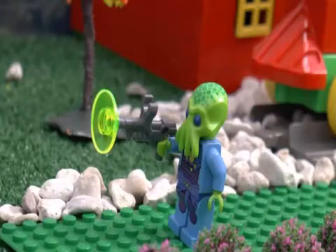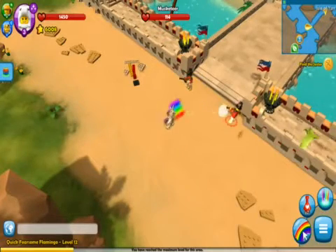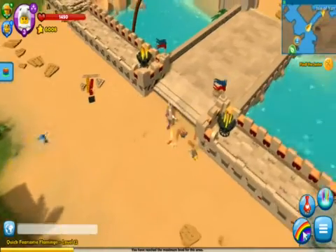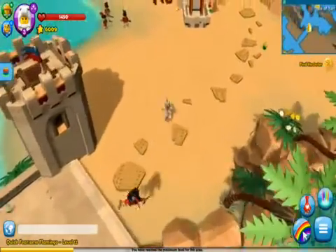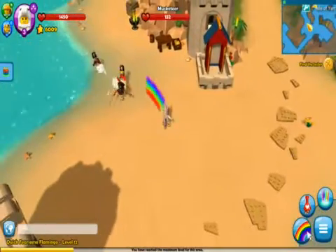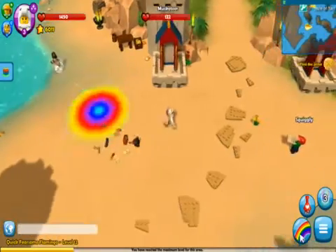Hey Unicorn Girl, what are you up to? I'm playing LEGO Minifigures Online on my Lenovo Yoga 2 Pro with Intel inside. It's great for gaming and I got the game from PlayMinifigures.com. Look, it's me in the game and I've upgraded myself. Look at my powers.